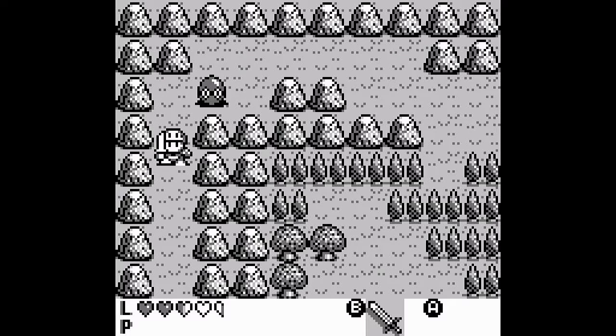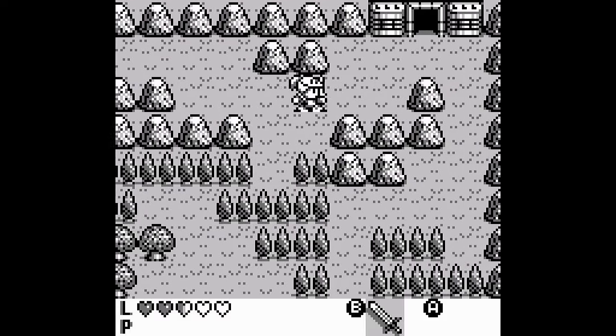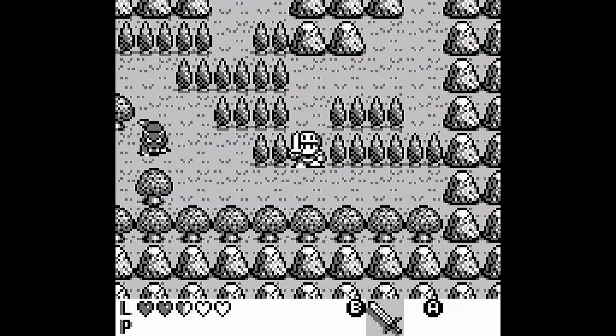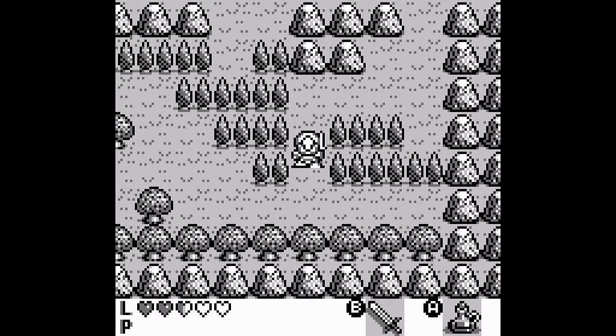I'm gonna kill a few dogs, see if I can get a strength upgrade or something out of them. Wow, these guys move slowly. Health upgrade? They're giving me a bunch of HP. Keeps respawning. Nothing. Doesn't seem to be giving me anything. Two more tries. Nothing. Nope.